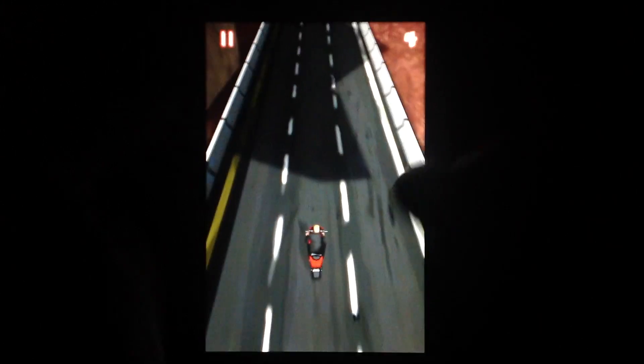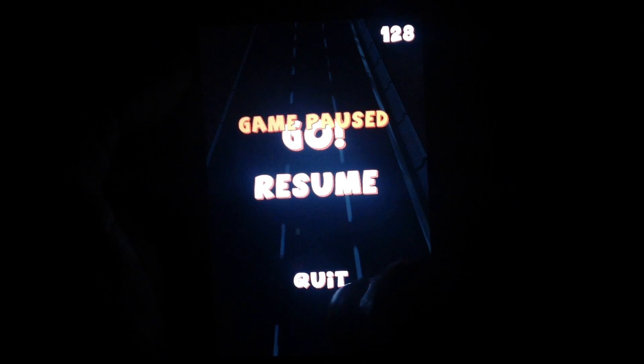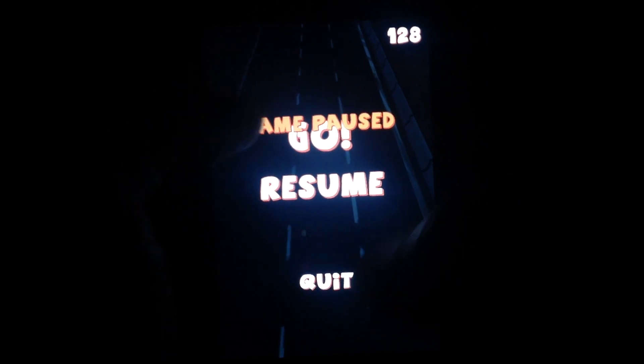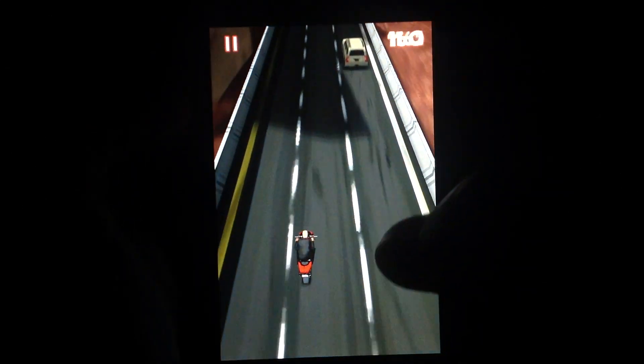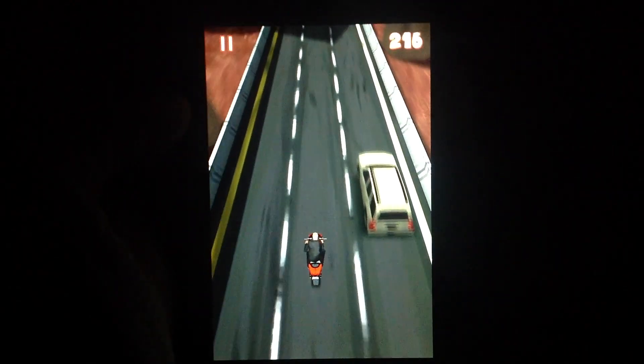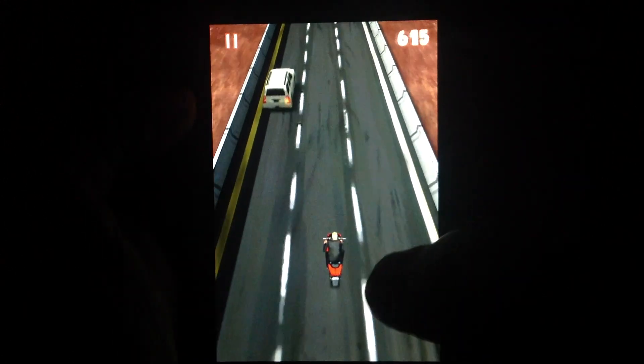You move your bike by pressing anywhere on the screen, using the accelerometer to control it left or right. I couldn't find a way to use a manual controller — there's no way to use one, just the accelerometer to move the bike left or right. You tap anywhere on the screen and it will boost or speed up.